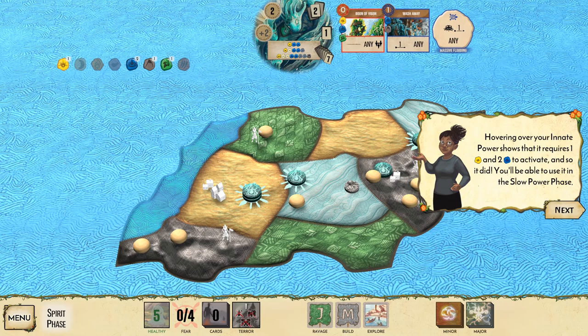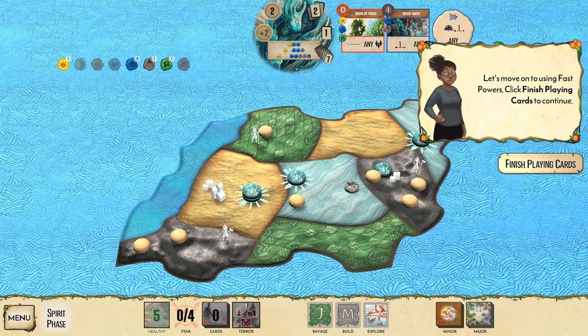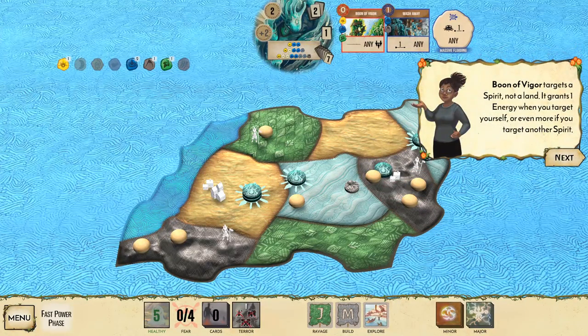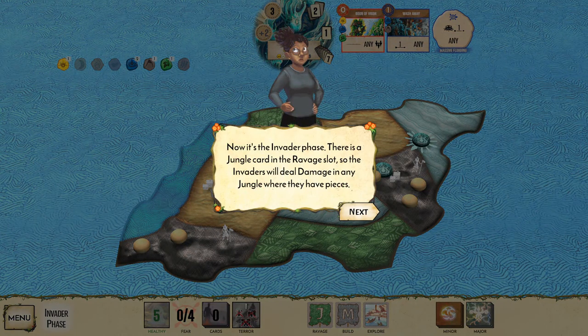The total elements you have are shown below your hand of cards. Hovering over your innate power shows it requires a certain number of sun and water elements to activate. Elements only last while the cards are in play, but playing the right cards gives you more powerful effects.